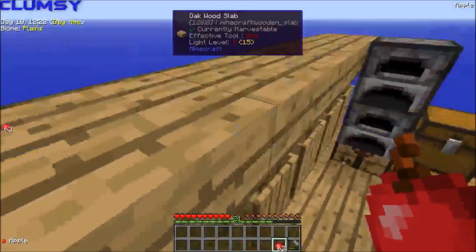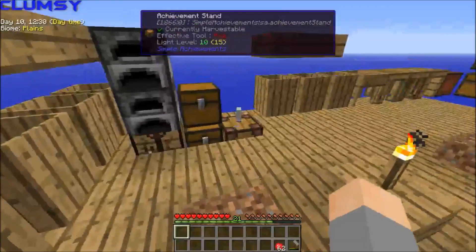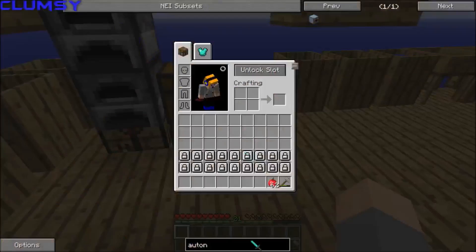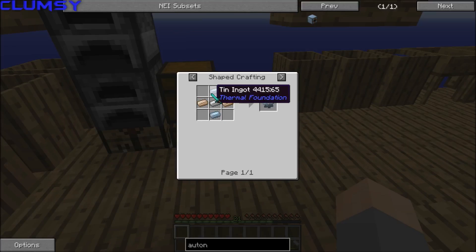We're going to start off with: update your monster farm to kill monsters automatically. What we need to do that is the autonomous activator. In order to craft this, we need a chest, piston, redstone, reception coil, as well as two tin gears. To make a tin gear, you need four tin ingots and one iron.